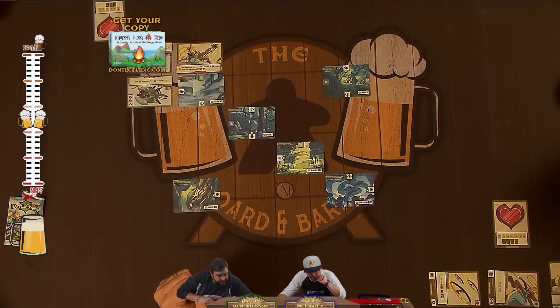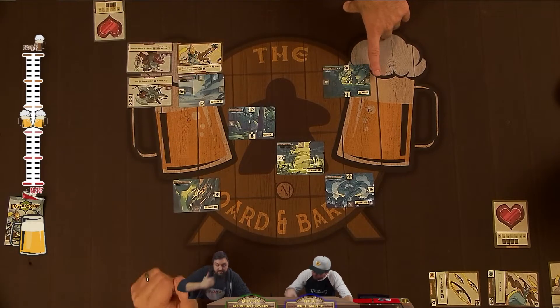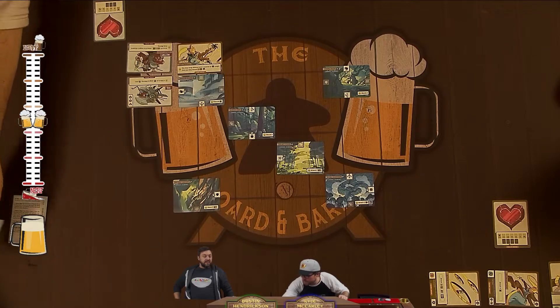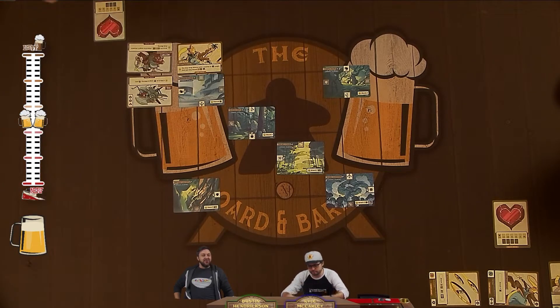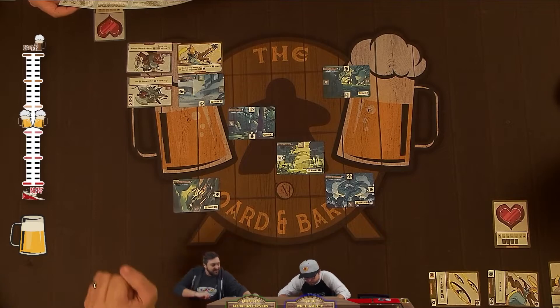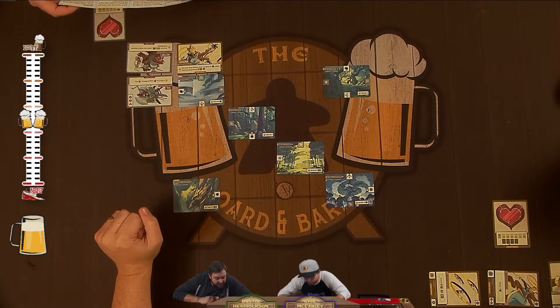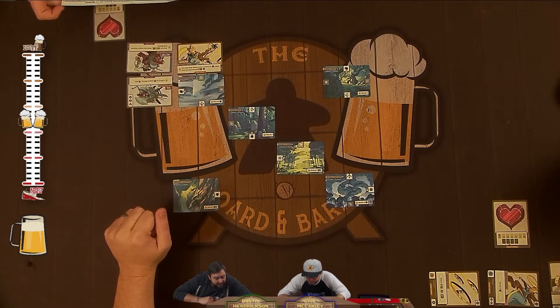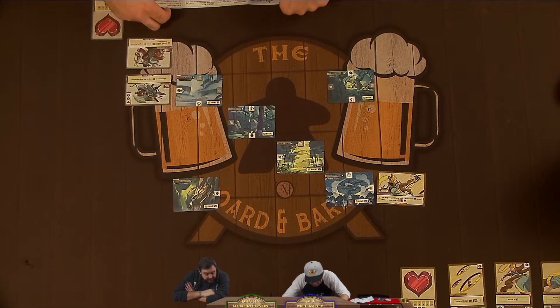Map hazards: when a warrior enters a space touching an active hazard, or if an inactive hazard touching a warrior becomes active, that warrior takes one damage. Hazards are not attacks and cannot be defended against. If a player action or ability triggers a hazard, immediately resolve the damage and then continue.